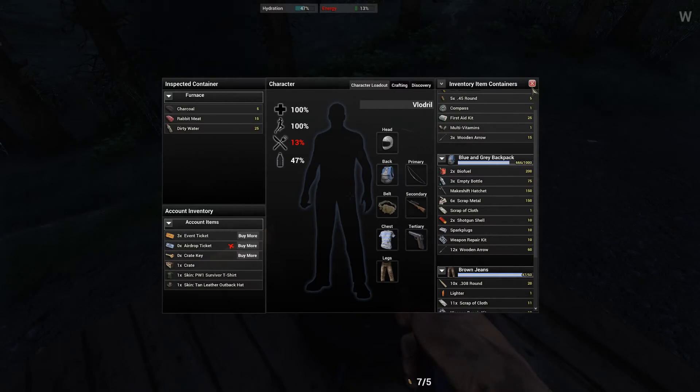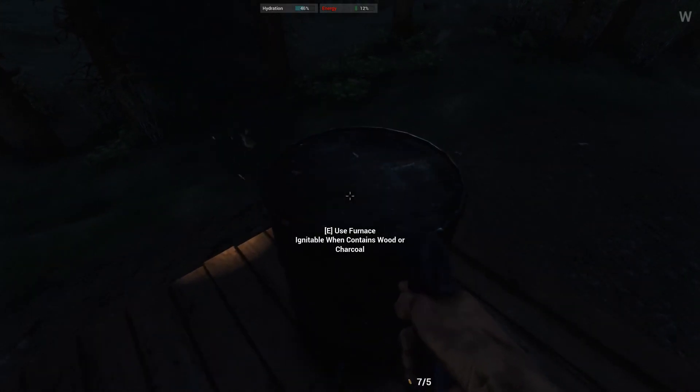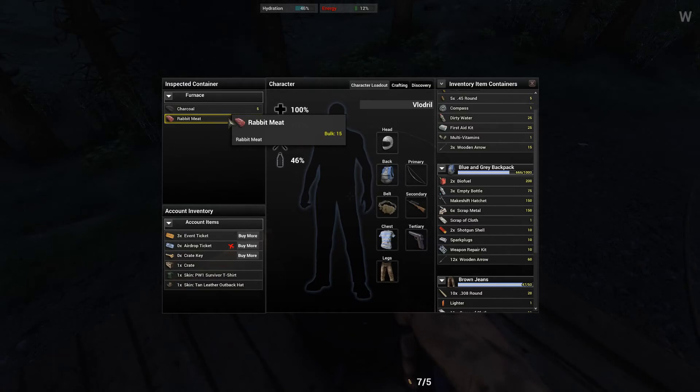Makes no sense whatsoever! Zero sense! Come on, cook already! It's not cooking! It says rabbit meat! Yeah, you cooked the wolf meat before so it's probably just slow.